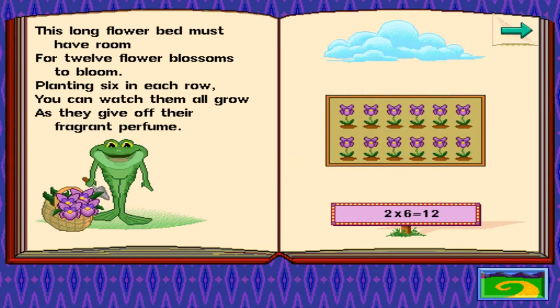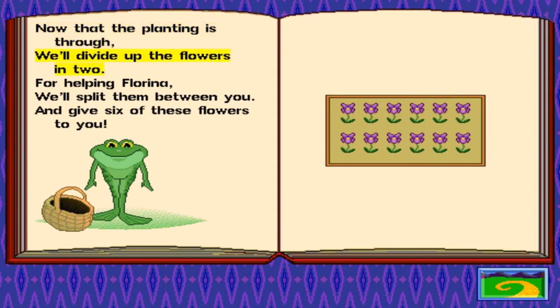Florina — the only other Florina I have actually heard of is in Fire Emblem 7. Turn the page. Now that the planting is through, we'll divide up the flowers in two. For helping Florina, we'll split them between you and give six of these flowers to you. So now we're kind of going back to division. This is weird, because normally you would learn multiplication before dealing with fractions. Generally, first you learn addition, then subtraction, then multiplication, then division. And division and fractions go hand in hand. It's an interesting order they chose to go in, but hey, I didn't make the game, so I'm cool with that.